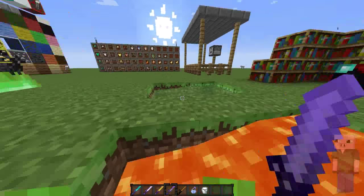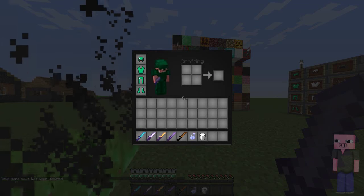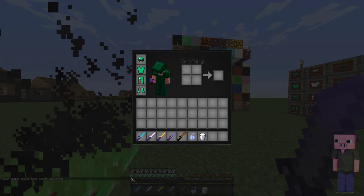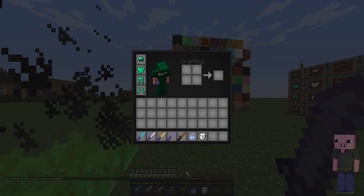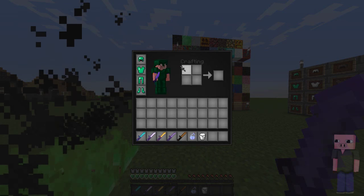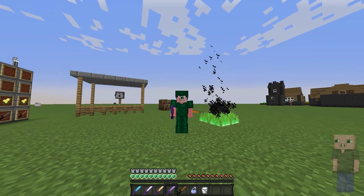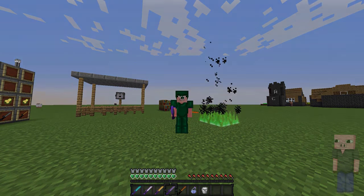Last but not least we have the survival inventory. This is how the survival inventory looks — as you can see the hearts are green and the armor meter right there, as well as the hunger meter, is vanilla. This is how the inventory guy looks. So anyway, if you enjoyed, a rating is very much appreciated and subscribe for more texture packs. I will talk to you guys later — peace out everybody, have a very nice day.